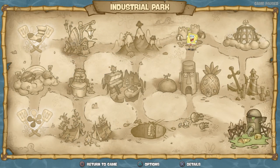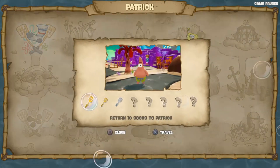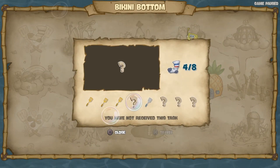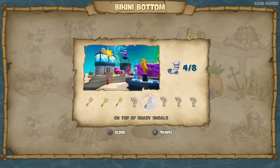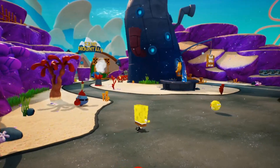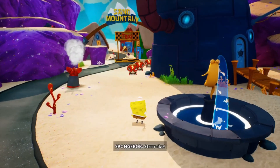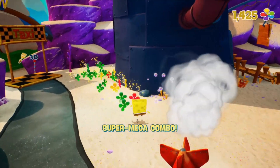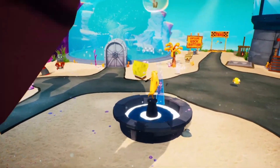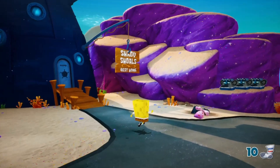So we're actually gonna head... I guess I'll just go over here, on top of the Sadie Souls. Oh well, quickest way to get over there. So this spatula right up there - I'm not sure how exactly I'm gonna get up there. Oh, there's a sock right there too! Sock number 10, so we can go back and talk to Patrick and get another sock.